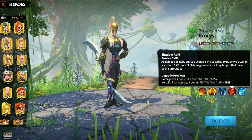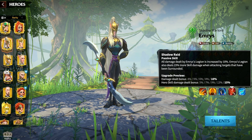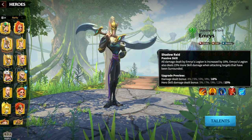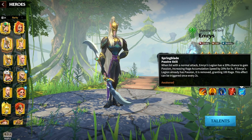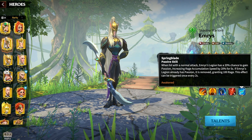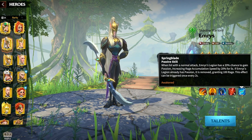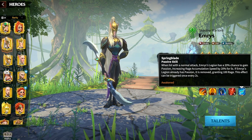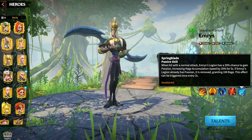His fourth skill, Shadow Raid, also a passive: all damage dealt by Emerus's Legion is increased by 10%, and his Legion also deals 15% more skill damage when attacking targets that have been surrounded. His Awakening is very good — anytime he has Passion, instead of refreshing that buff he's granted 100 Rage and the buff is removed, which can be triggered every 2 seconds.